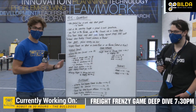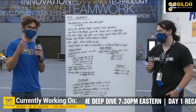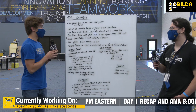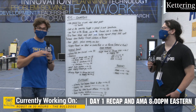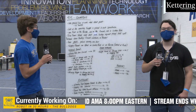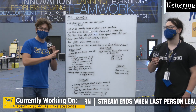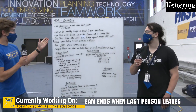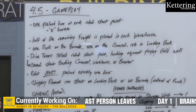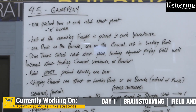Let's get into it. We'll go through some of the general rules about how you actually need to set up Freight Frenzy. One fuller box goes at each robot start point — those are the X boxes shown in the game animation. Half of the remaining freight is placed in each warehouse, divided down the middle into each corner. One duck is placed on the barcode, another is placed on the carousel, and the rest are put on the Alliance loading bay under the carousel for use in endgame.